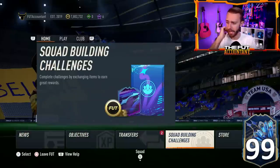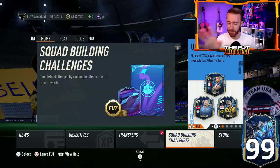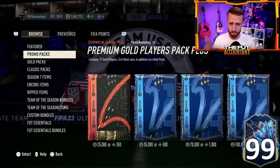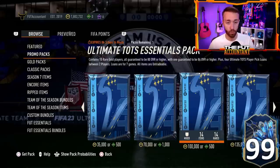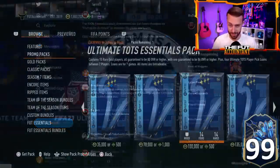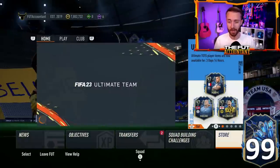Yesterday was kind of a quiet day — there was not only one kind of circumstance of compensation. A lot of people were talking about the 100,000 coin pack — the Ultimate TOTS Essentials pack — which was glitched in the Portuguese Brazilian language. I think it is fixed now. The pack description has just been changed on Portuguese do Brazil to mention that the picks are loans. If that affects you and you opened that pack yesterday, watch out — there might be even more compensation coming.